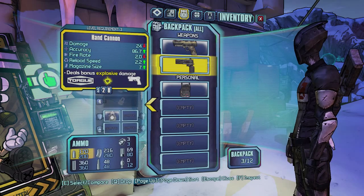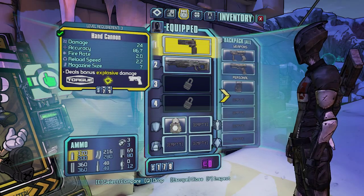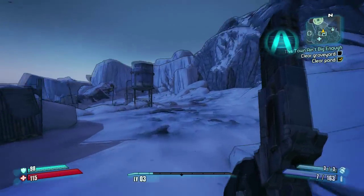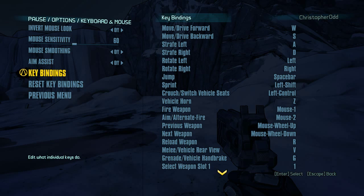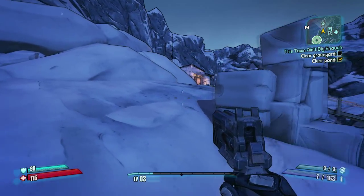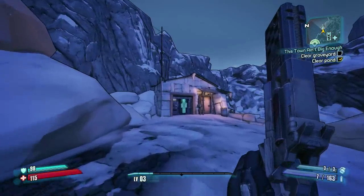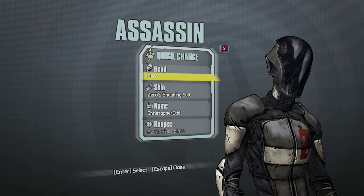Let's go clear out this other area. How do you throw grenades? That would be good to know — let's check key bindings. Left mouse: aim/fire. Grenade is G, everyone. I did change the controller binding though, that's a bonus. What's this little thing? Oh okay — this is where I can change my stuff. Oh, you must earn this throughout the game. You found a quick change machine — at the quick change machine you can customize your look with new heads and skins, reset your skill points, and choose new skills.